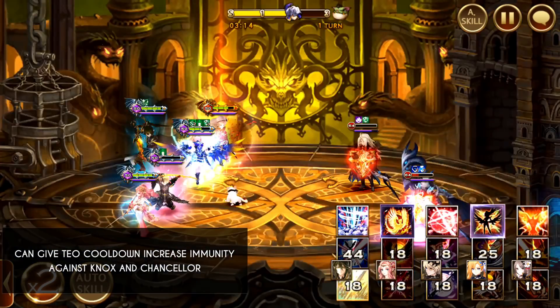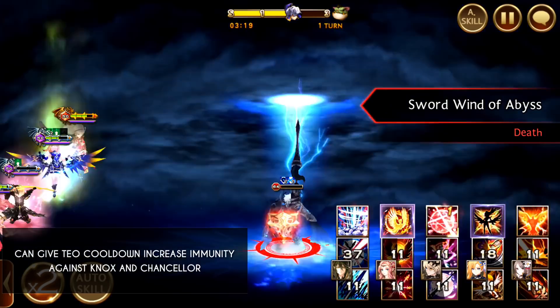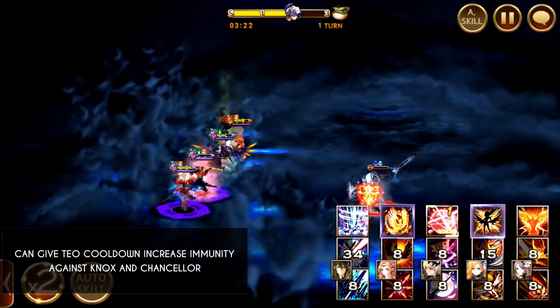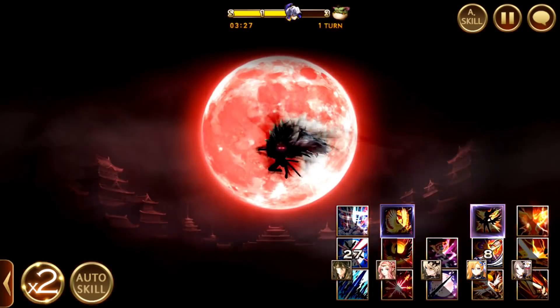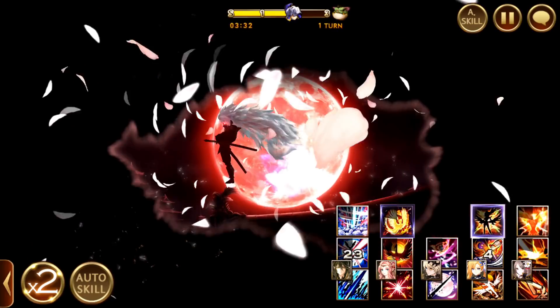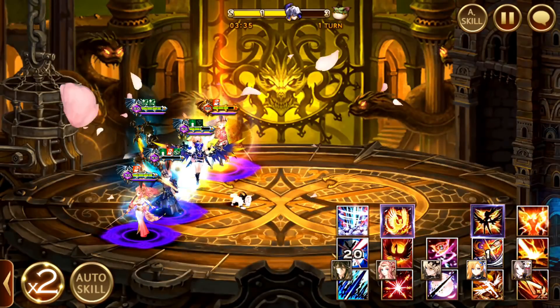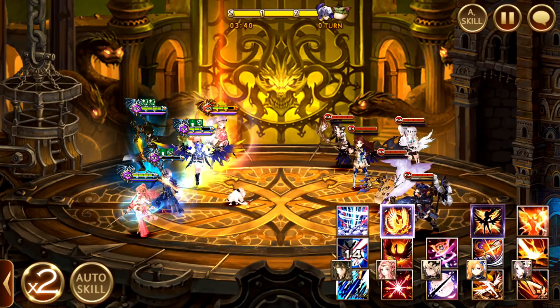Unfortunately I don't have the cooldown increase jewel on my Teo here, but you can give cooldown increase so that you won't be subjected to this. And I got inflicted with death unfortunately because of a lot of buff durations. But thankfully I'm able to kill off the Mercure and the Nox with one Ace skill — if not, I'm going to be in big trouble.